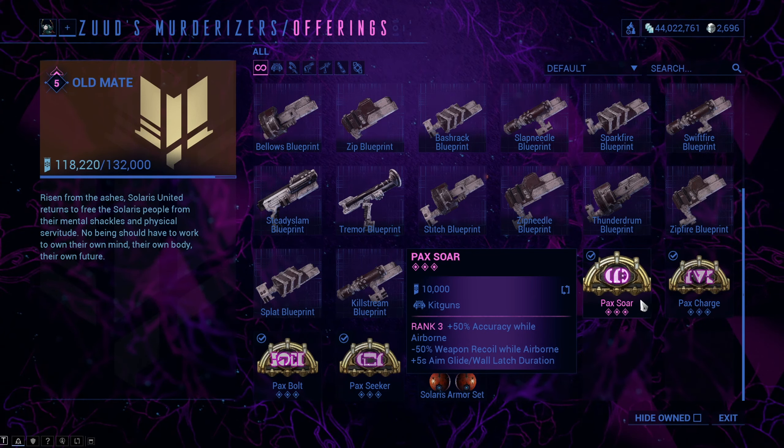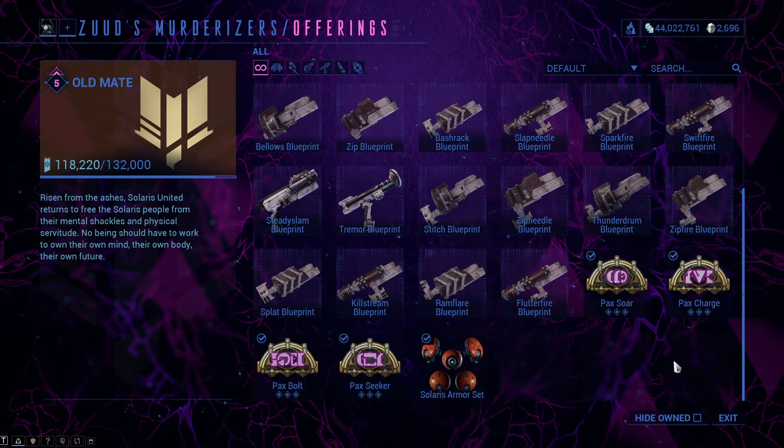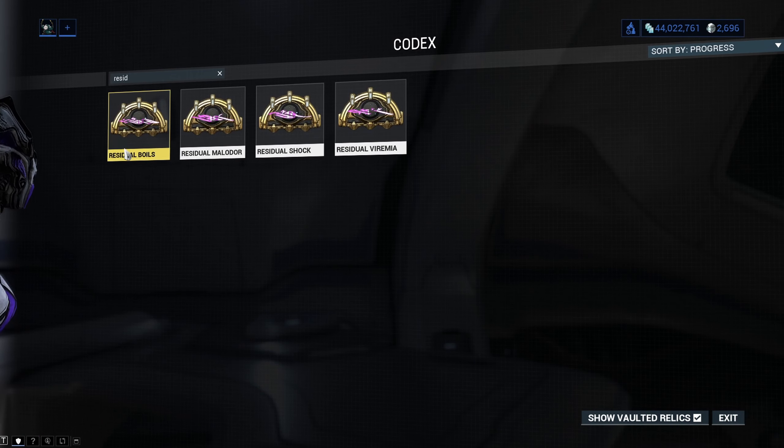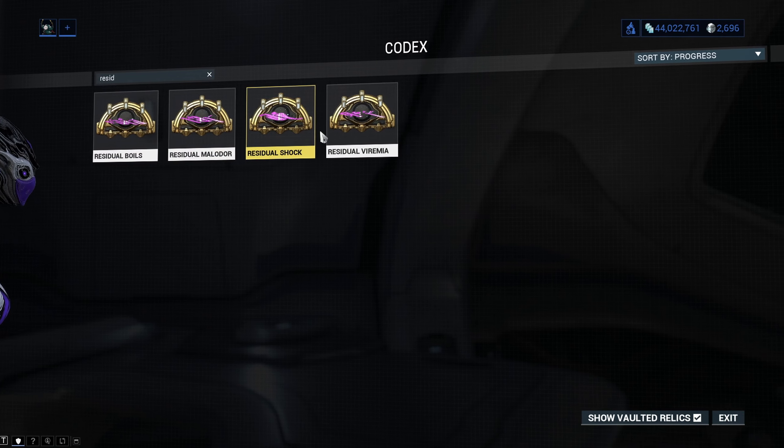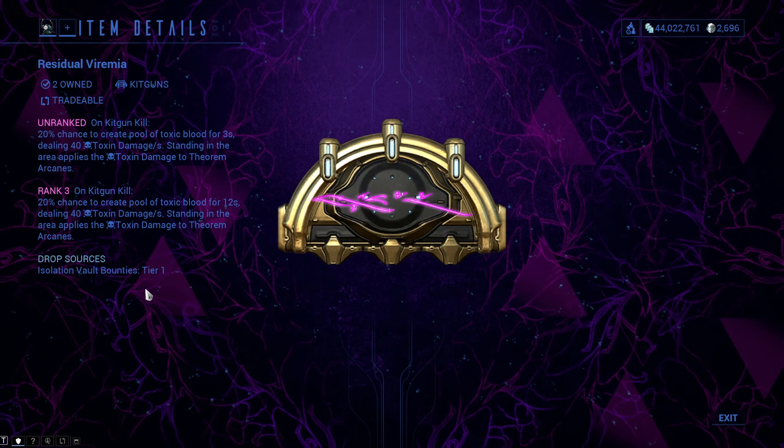There are two groups of Kit Gun Arcanes. The first group are the Pax Arcanes, which you can get at Rude Zooz at Fortuna, and the second group are the Residual Arcanes, which you can get as a reward from the Isolation Vault bounties in the Cambion Drift.